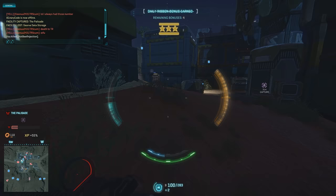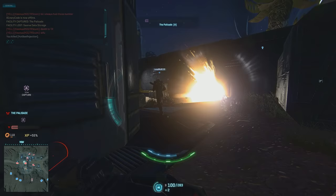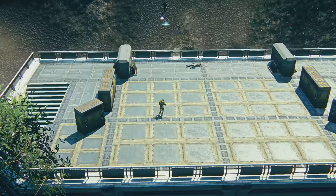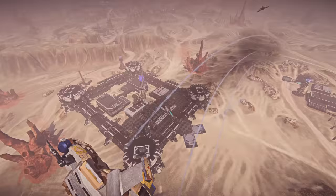Capture points are indicated by letters, and different bases have different amounts of capture points. The ones that don't belong to you will show up as the enemy faction's color, which means you need to go and reclaim them. When a capture point is blinking, that means that it's changing control. Standing on top of capture points and dealing with all the enemies nearby will allow you to flip a capture point into being under your own control.